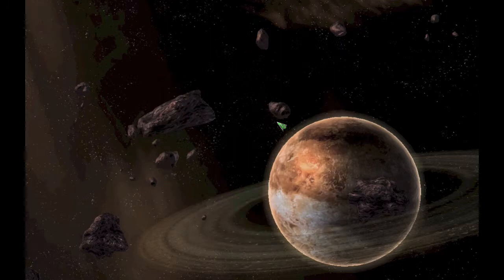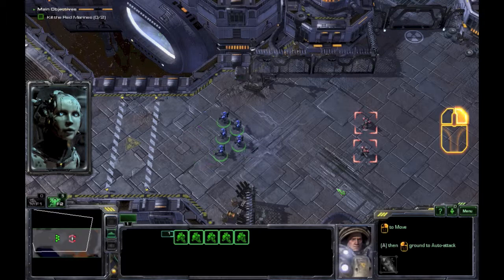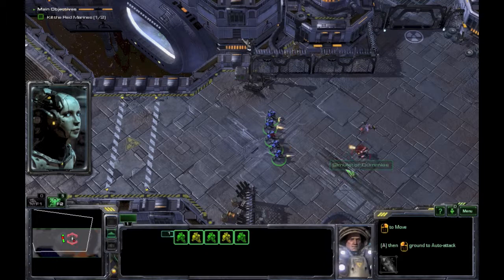Welcome to the StarCraft II tutorial. While your units are selected, right-click on an enemy unit to issue an attack order. You can mouse over a unit to see how much life it has. The unit's life is represented as a green bar.